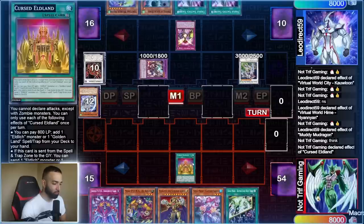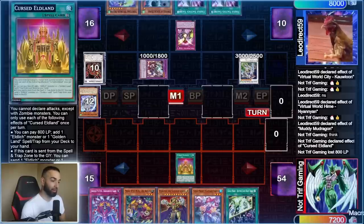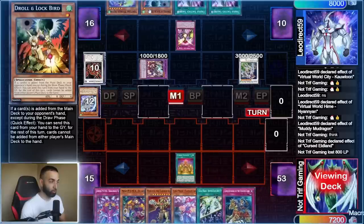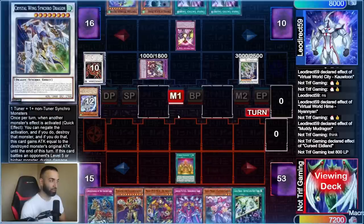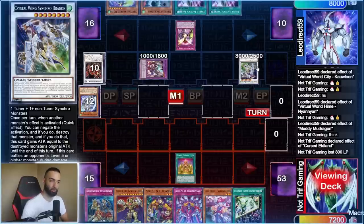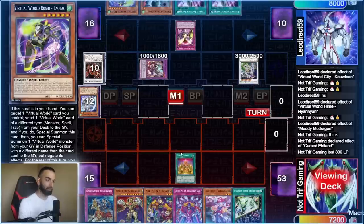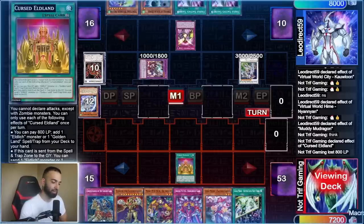I activate Curse Eldland — I want him to think I'm playing pure Eldich. He's not using Droll because he has the Kaliga lock. He has Invoke Kaliga on field and Crystal Wing, so the second I activate a monster effect he negates it with Crystal Wing, but I already attempted to activate a monster effect so Kaliga locks me from using monster effects for the rest of this turn. I have to make sure Kaliga stops him and play very slow.